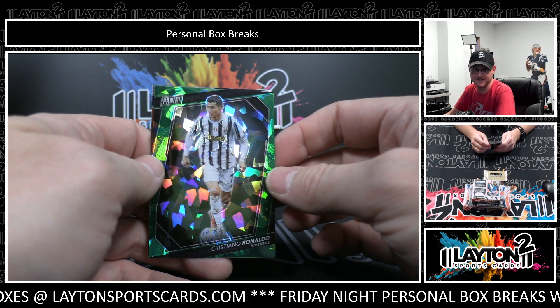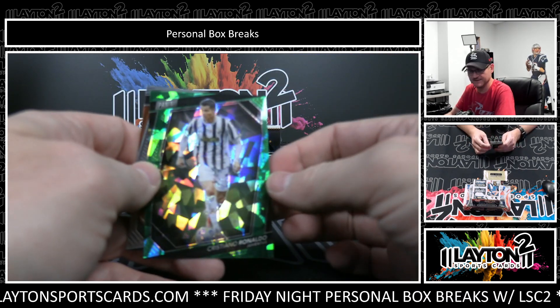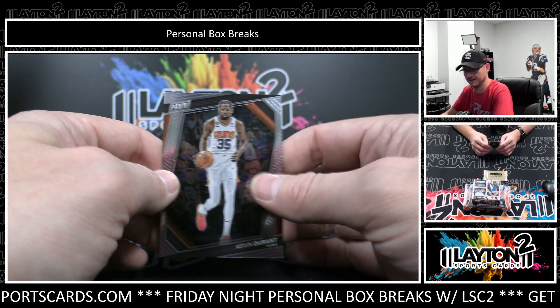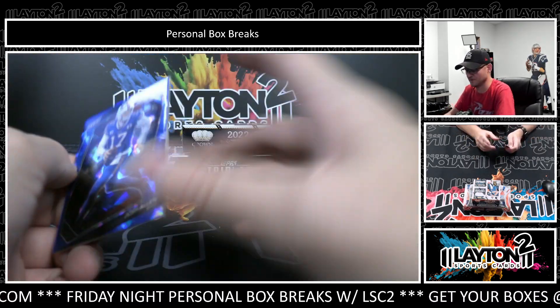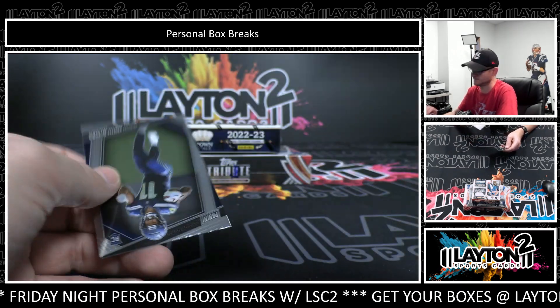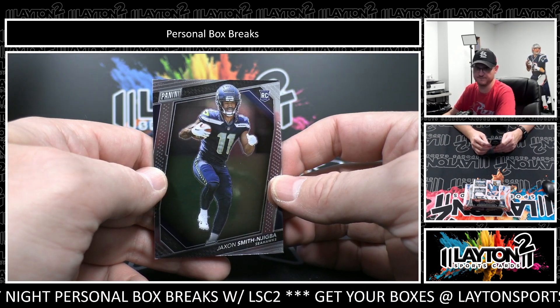Cristiano Ronaldo, Green Ice — this is to 99. And Kevin Durant. Blue Ice, Josh Allen — that is to 149. And Jackson Smith-Njigba, Rookie.